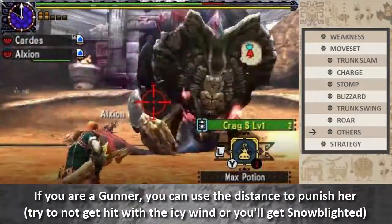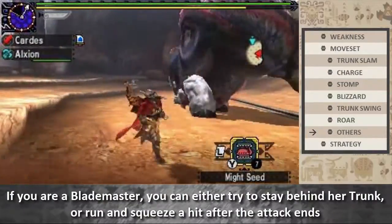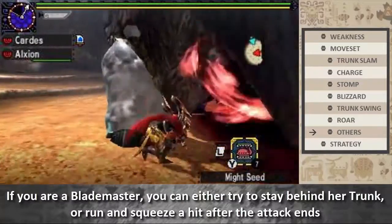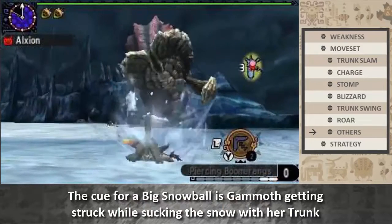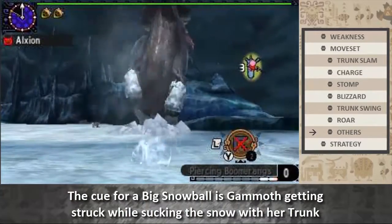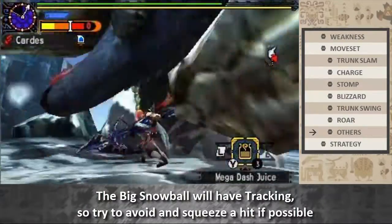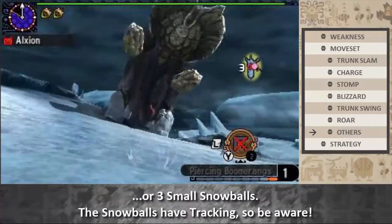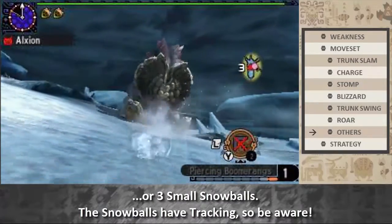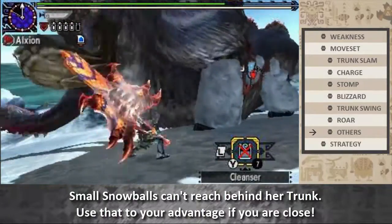If you're a gunner, you can use the distance to punish her — try not to get snow blighted though. If you're a blademaster, you can either try to stay behind her trunk, or run in and squeeze a hit after the attack ends. The cue for a big snowball is Gamoth getting interrupted while sucking snow with her trunk. The big snowball will have tracking, so try to avoid it and squeeze a hit if possible. If she doesn't get interrupted and fires the snow, it can be one small snowball or three small snowballs — all with tracking. Small snowballs can reach behind her trunk, so use that to your advantage if you're close.